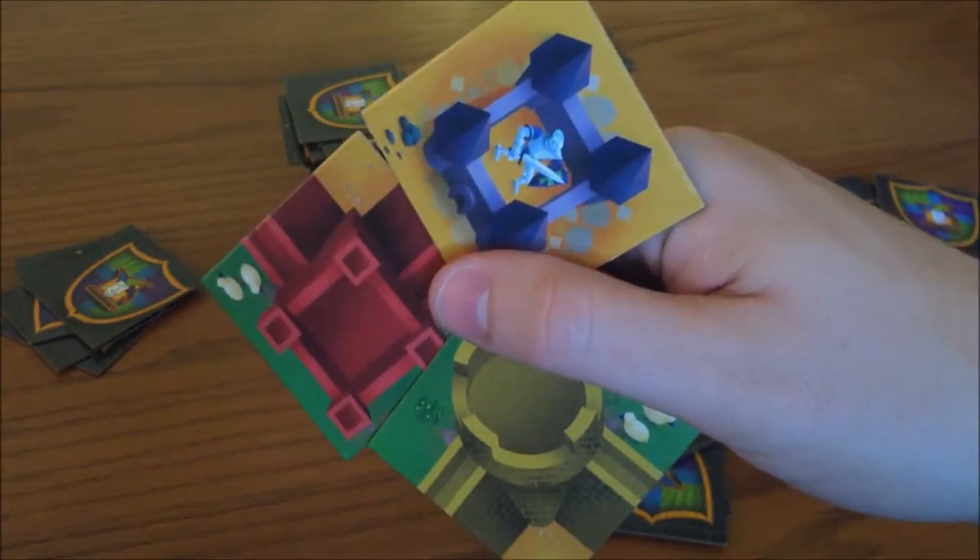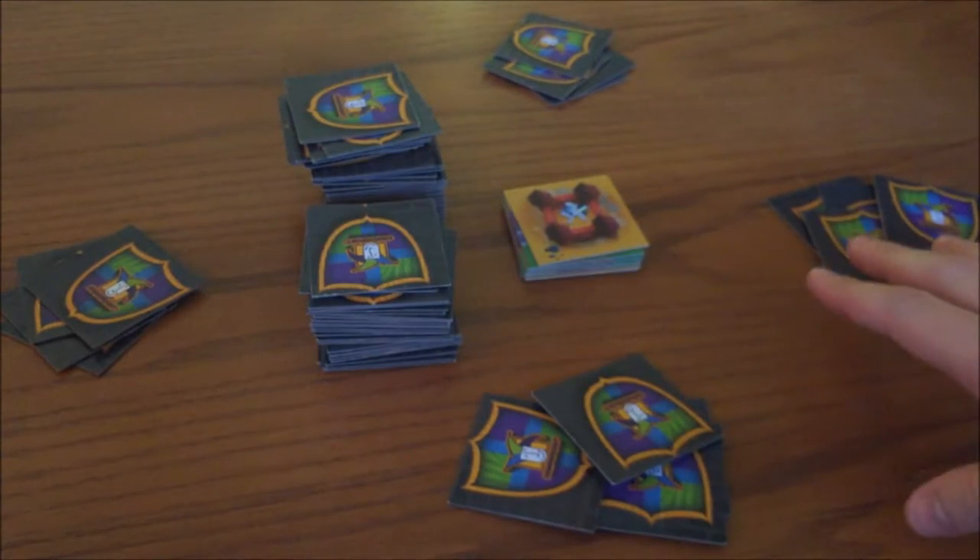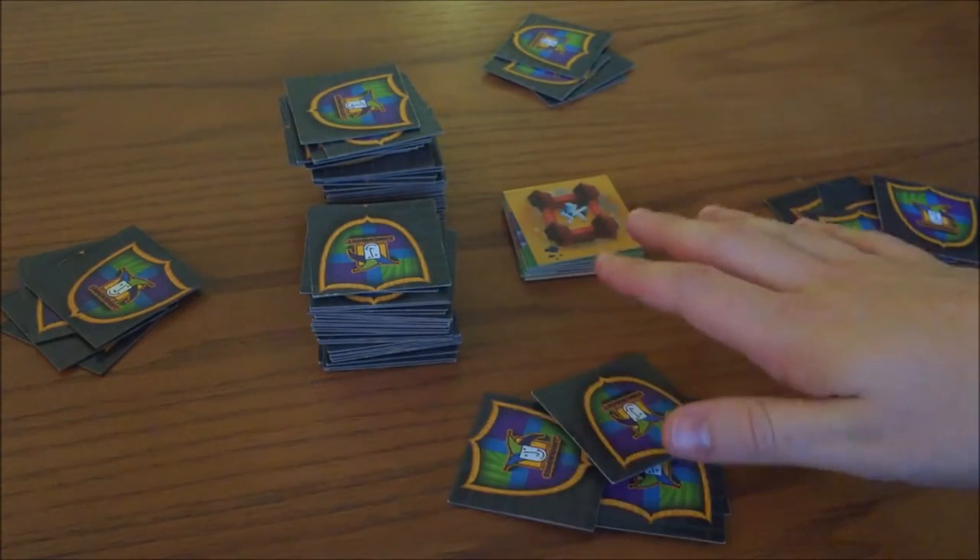The game includes 90 cardboard castle tiles. Each player starts with four tiles and the rest are placed in the middle along with a discard pile.